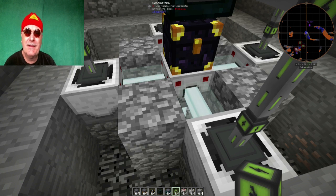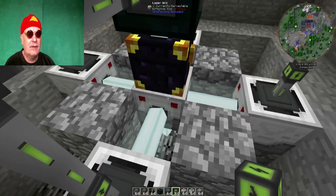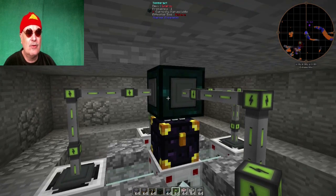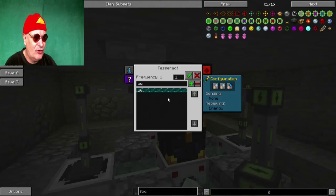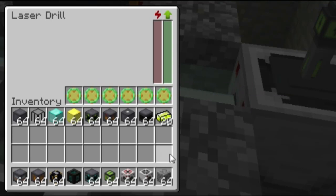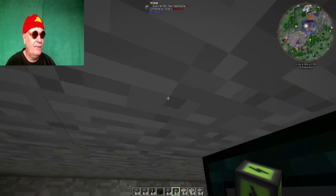Manche meiner Tutorials sind schon ein bisschen älter, aber die gelten im Grunde noch alle. Hier unten muss natürlich Platz drunter sein: Laserdrill drauf, Precharger drumherum, einen Haufen Energie. Ich mache das Ganze mit einer Enderchest, damit ich das gleich in mein ME-System pumpen könnte. Hier oben natürlich der Tesseract – den habe ich schon auf Energieempfang aktiviert und die Frequenz stimmt auch. Wenn von oben Energie kommt, kriegt der hier unten Saft und dann geht es los. Was noch bemerkenswert ist: wir wollten ja gucken, ob der Reaktor genug Yellorium produziert.